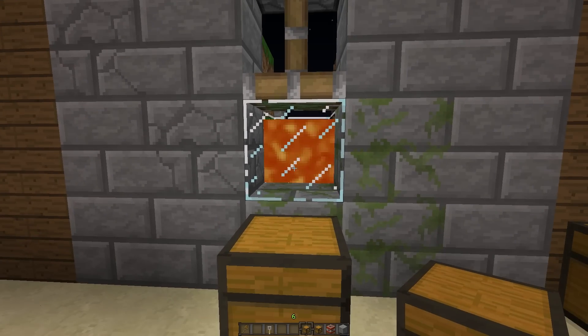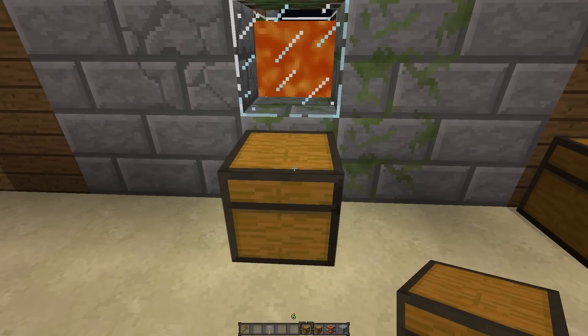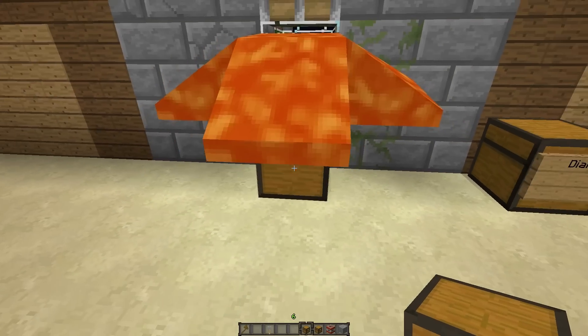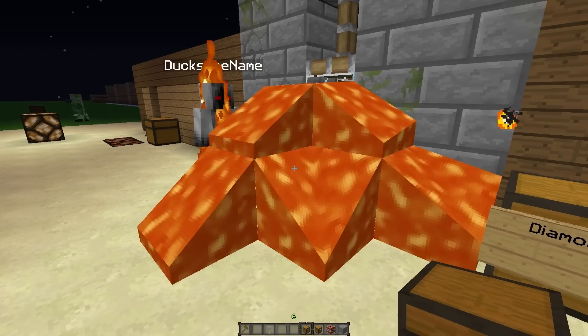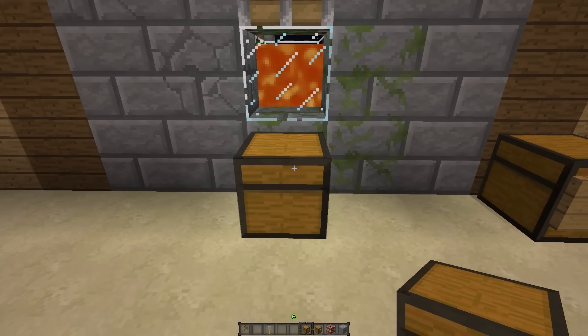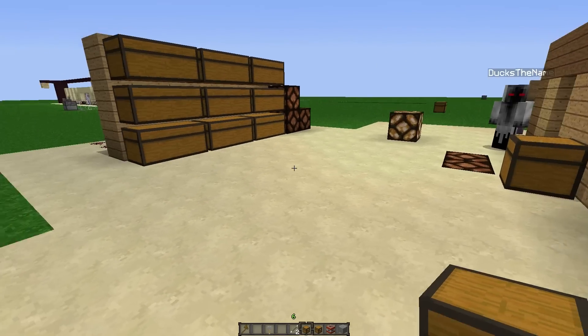I just wanted to warn you guys: if you are planning on using pistons for anything with trapped chests, you're going to want to make sure they're going to have to either collect things for a long period of time or something like that, because when someone opens it, it's going to take a really long time to spread — normally you take your stuff, close it, and it just stops right away.